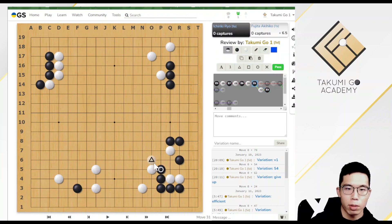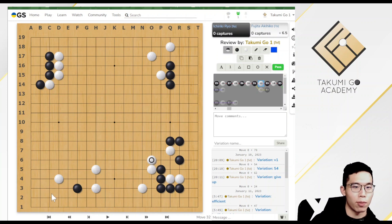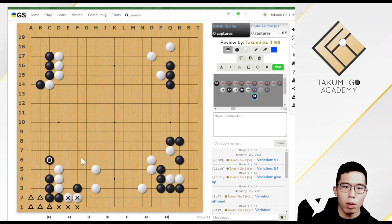Then it is time for Black to play the last big point, which is obviously the 3-3 point here — the corner is very big after all. Now let's guess White's next move. As I have asked, it should be something other than the normal joseki. Let's look at the normal joseki first — it is totally playable and it looks good for White, but this hane and connection is quite big for Black too. As a result, in the real game, White tried another joseki.